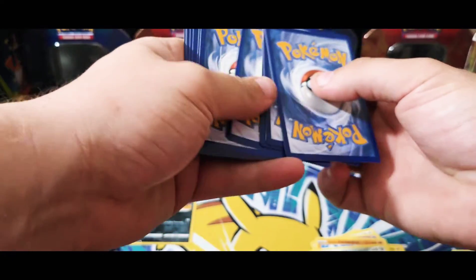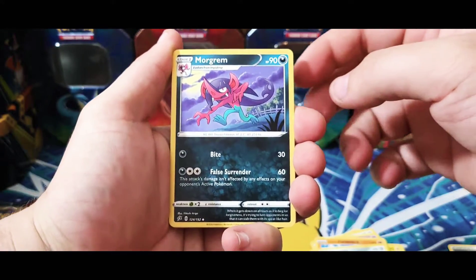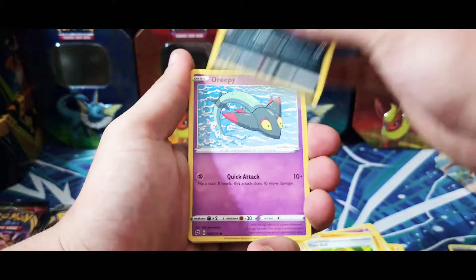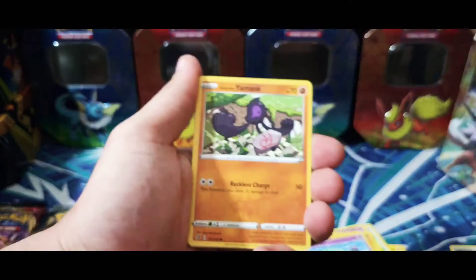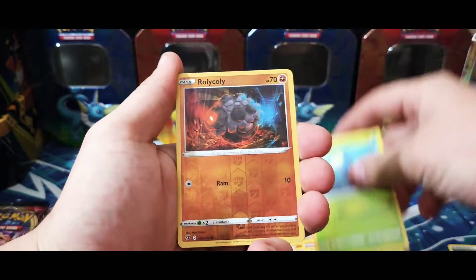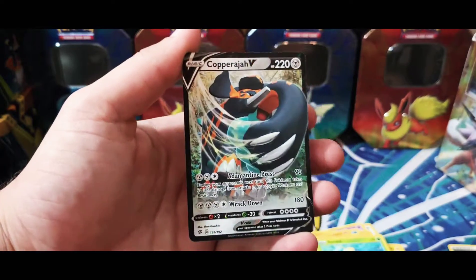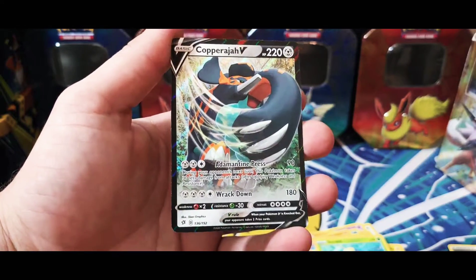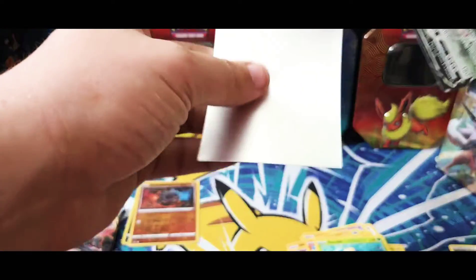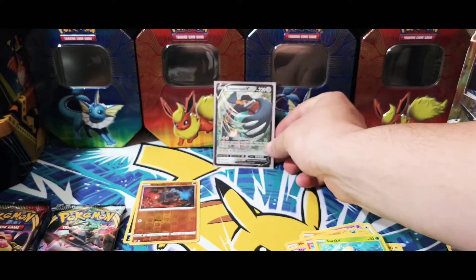Let's go ahead and get it — what do we got? We have some metal energy, Morgrem, Medicham, Poké Ball, Vullaby, Dreepy, Magmar, Galarian Yamask, Surskit, Rolycoly, reverse holo, and — oh — Copperajah V! Check it out! That's what I'm talking about. Our first hit of the video is a Copperajah V. That is a first for me — I always enjoy adding a new card to the collection.